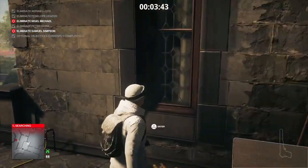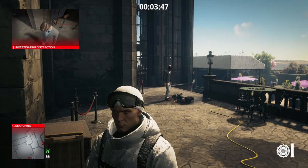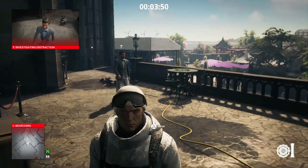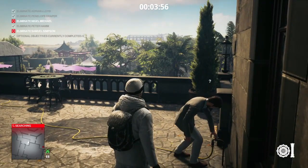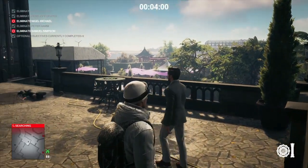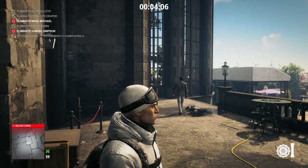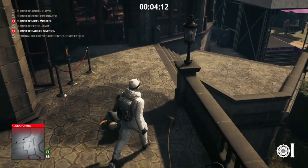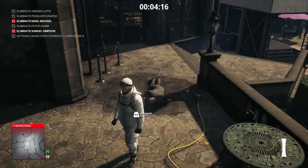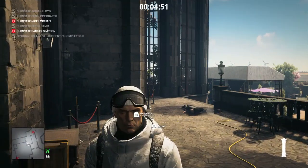Back at the electrocution location, the target's body has been found. A gentleman has come to investigate the puddle and noted the body, but he is actually going to ignore it for the most part. We wait for him to turn off the tap we turned on earlier, and once he vacates the area we make our way back to the puddle and drop our taser into it.